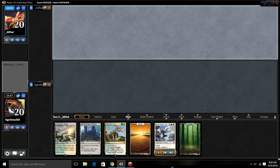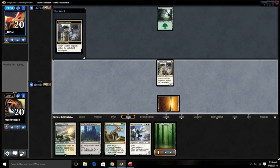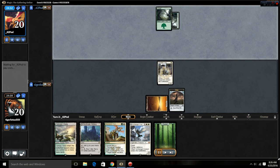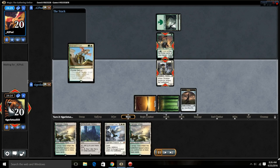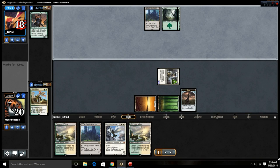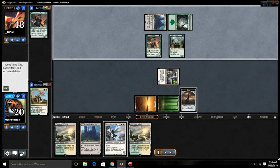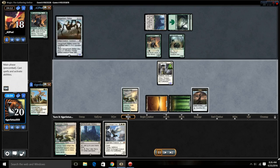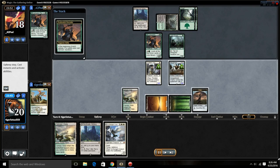Today we're going to see a deck — it's Dan's deck, green white tokens versus black and green aristocrats. Dromoka's Command comes down, we got our inspector. The inspector is a lot better than I give it credit for — a one-drop that investigates is decent enough.